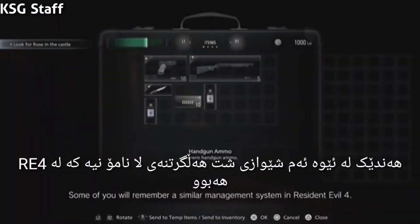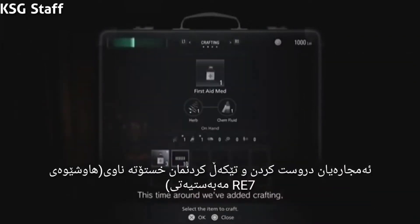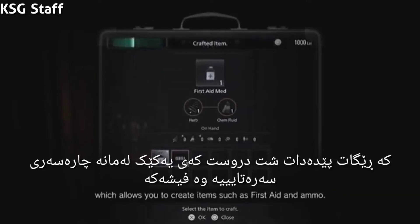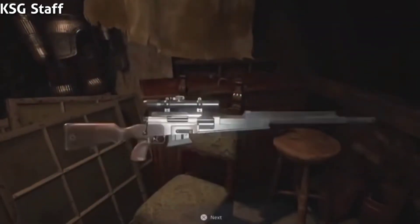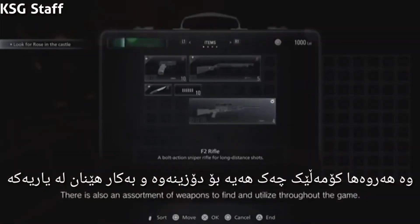Some of you will remember a similar inventory management system in Resident Evil 4. This time around, we've added crafting, which allows you to create items such as first aid and ammo. There's also an assortment of weapons to find and utilize throughout the game.